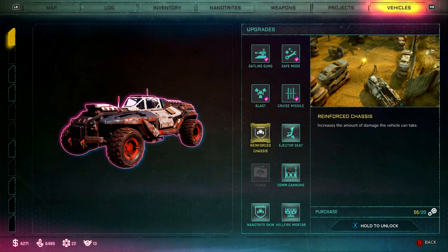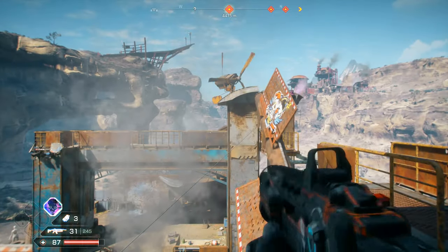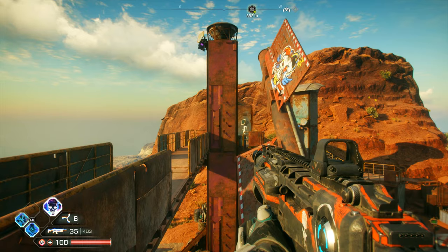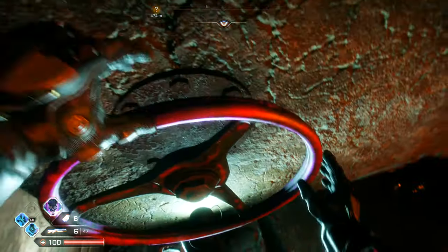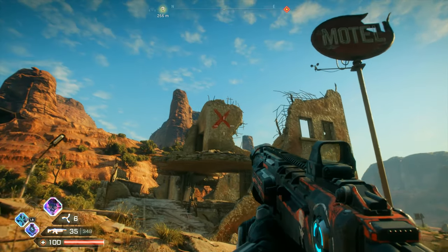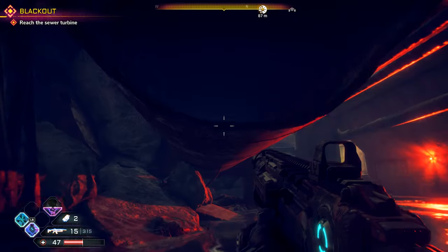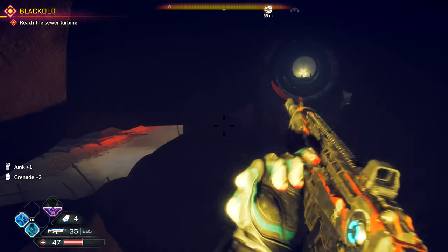Some general tips: visual cues are a big part of Rage 2. The most prevalent is anything pink — if it's pink it's probably important. Whether you need to push a button, climb a ladder, scan your hand, or turn a wheel, it will probably be painted pink. Pink isn't just marketing — it's a visual cue marking progress. If you get stuck on a mission, scan the area and look for pink things or big red X's on buildings, which means there's treasure inside. Lights in dark areas are also visual cues drawing you toward them.